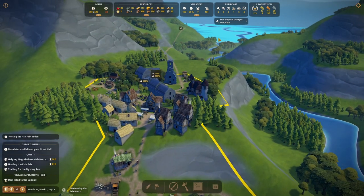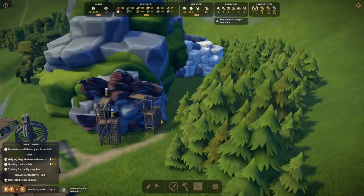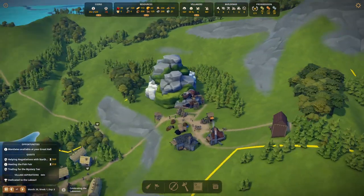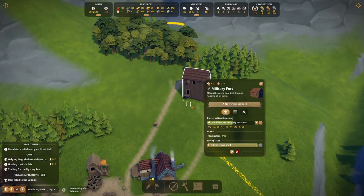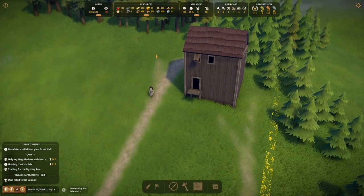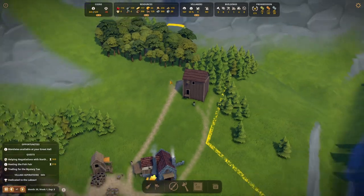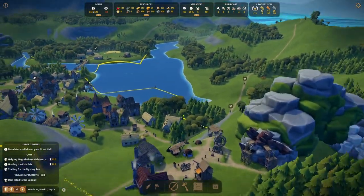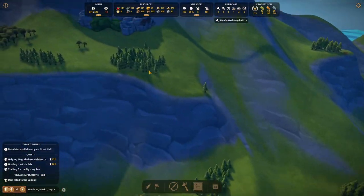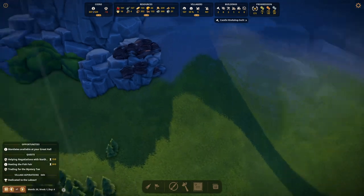Secondly, iron deposit changes are complete — I bought the other plot of land and have expanded our iron mine so I can put two workers in there. I've also added some training dummies along here, adding a training ground to the barracks so we can actually train and heal our soldiers. And in further good news, our candle workshop is built, and additionally we found an iron deposit up here so the pressure is off a little bit for iron.